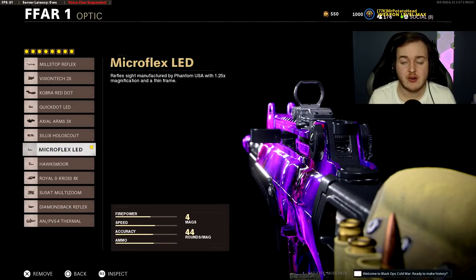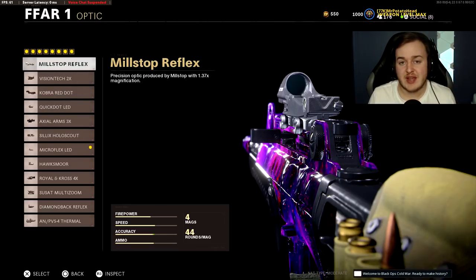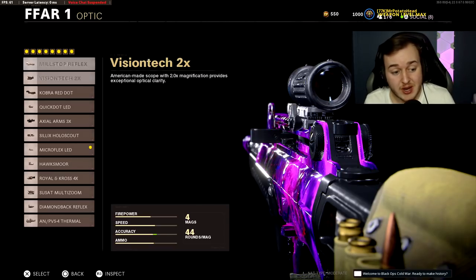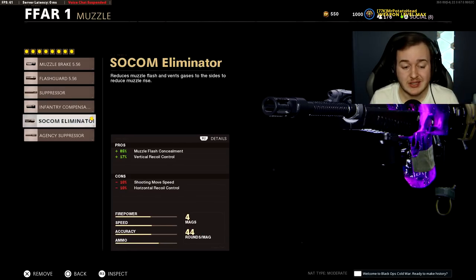The first attachment is the Microflex LED — you could also use the classic Mil-Stop for that nostalgic BO1 feel. Those are my two favorites. The next attachment is the SOCOM Eliminator Muzzle, giving 17% more vertical recoil control. You need that vertical recoil control for this weapon because you definitely shoot up to the moon when you fire, so you need everything you can to control vertical recoil.